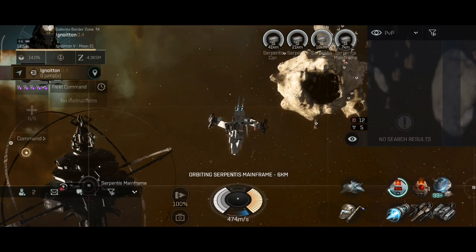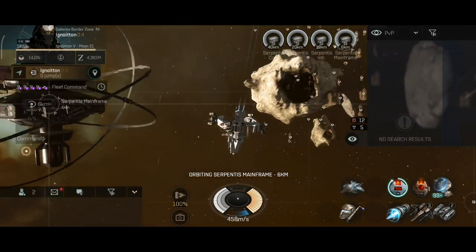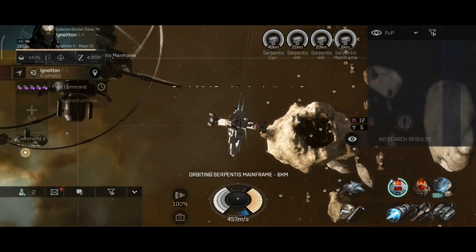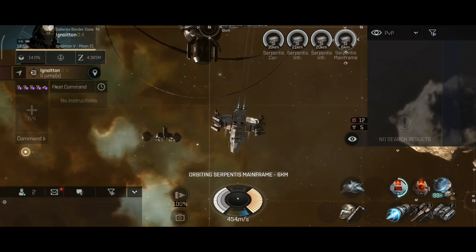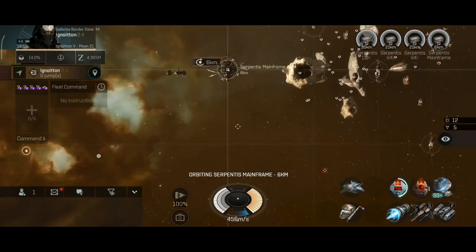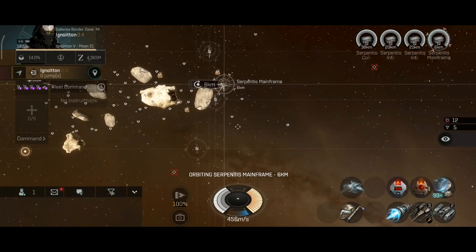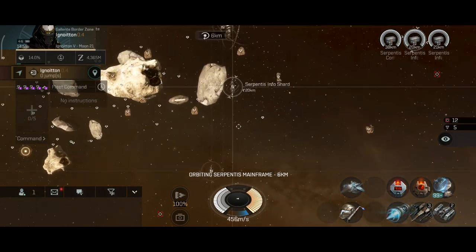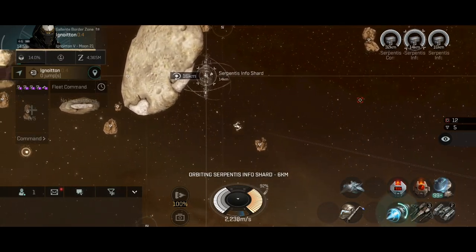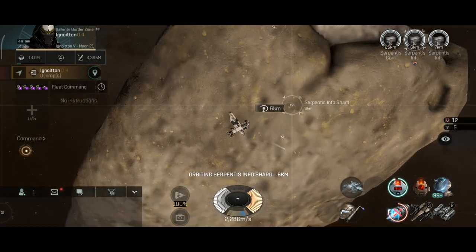There's one more in local. I'm not too afraid of getting dropped in this ship — I can just activate my cloak and disappear even with targets locked. Only a bomber that sneaks up has a real chance to catch me, and I kill bombers very quickly with this ship. I got some chips there — interesting to see how much they cost, some of these items sell for like 25 million each.